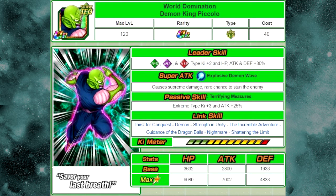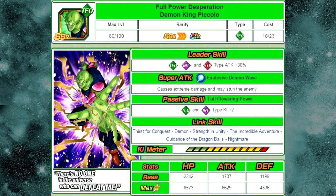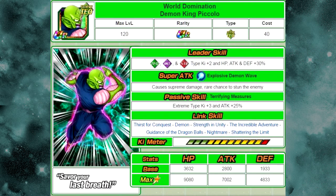The next one is World Domination, Demon King Piccolo. His passive skill, Terrifying Measures, gives Extreme type Ki plus 3 and attack plus 25%. He Dokkan Awakens from Full Power Desperation, Demon King Piccolo, whose passive skill is Full Flowering Power — Technique and Intelligence type Ki plus 2. Now, if you are running an extreme team and almost all of your tech team cards are Extreme and you have him Dokkan Awakened, you should always have him on the field because he gives all Extreme cards a Ki and attack buff. It's just a no-brainer.